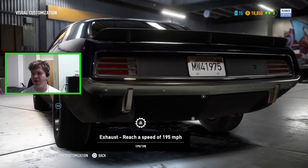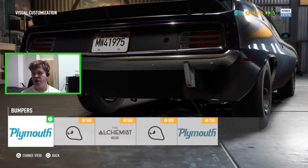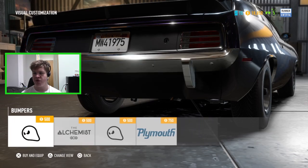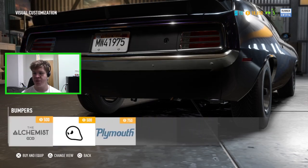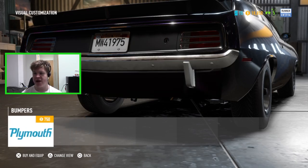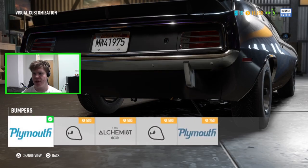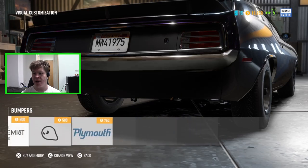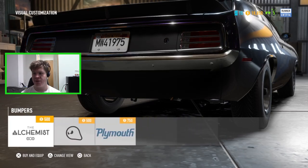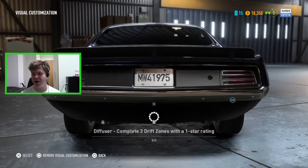For the rear bumper options we've got this one, the Ghost one, the Alchemist one, another bolt-on Ghost one, and the ratted look. I'm not a huge fan of those little overrider things that stick down, so I might go for the Alchemist one because it's basically the classic bumper but removes those - I think it looks just a little bit nicer.